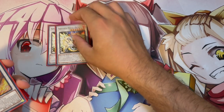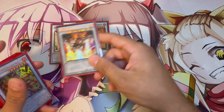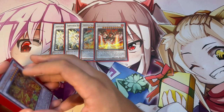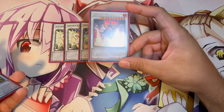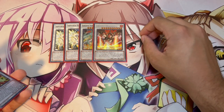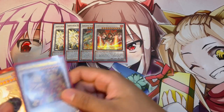Moving on to the extra deck — it's pretty standard. We're playing two Bident Drageon, one Transcendent Drageon, and one Trident Drageon. With the Mega Ten reprint, Trident Drageon is a lot easier to get your hands on, which is really nice. Trident Drageon of course helps you OTK, but there are going to be a lot of times where you can OTK without it — it's just that little backup you need sometimes when you're missing just a little bit of damage.